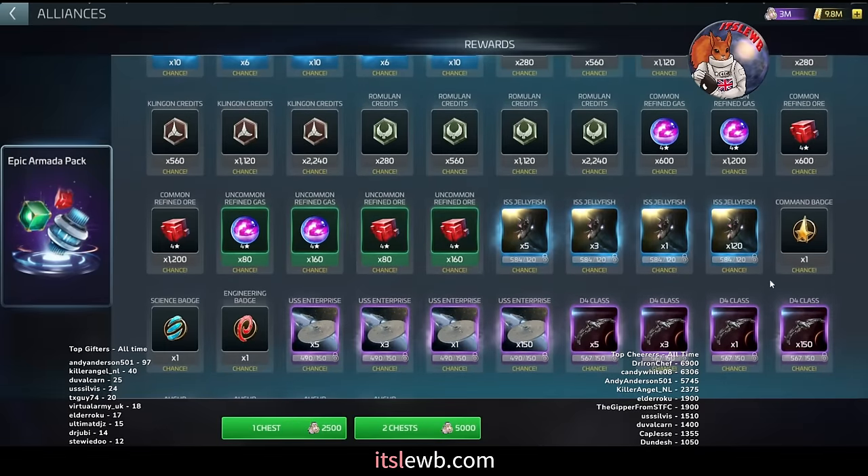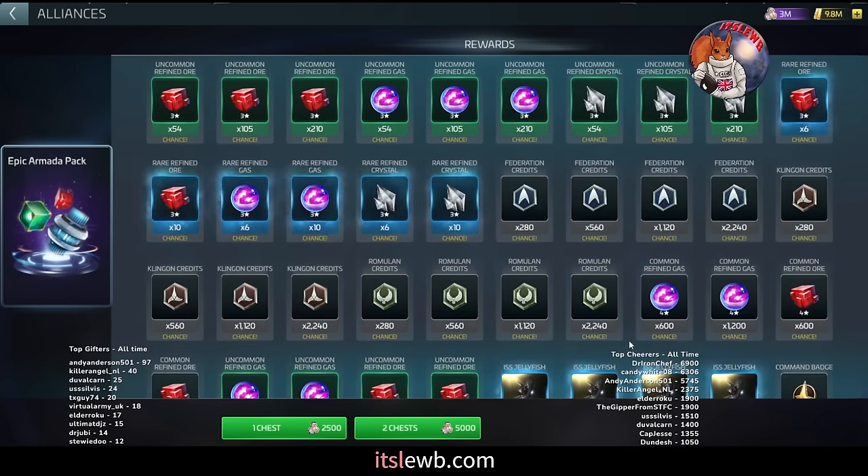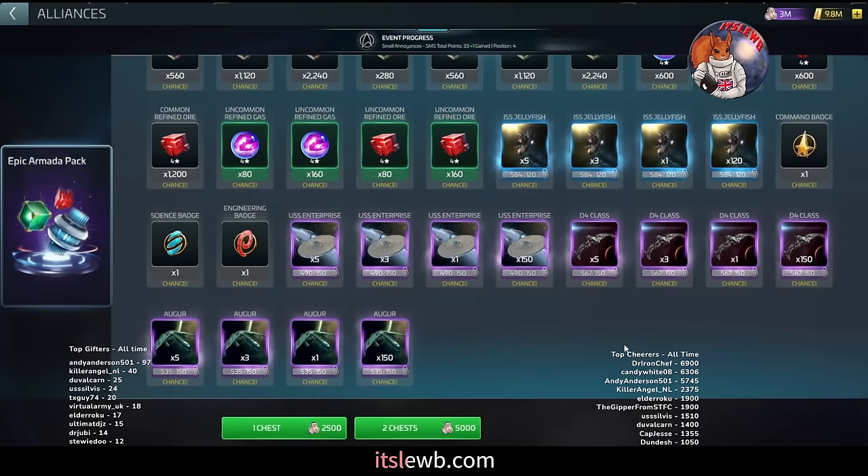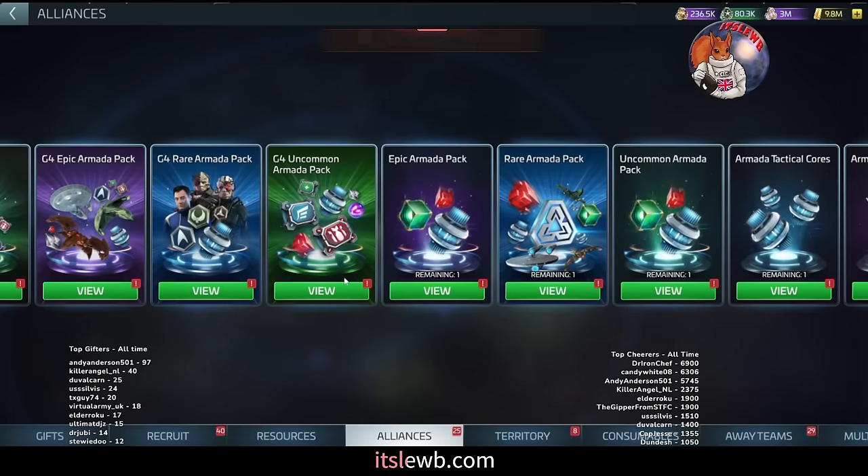If you've got buckets of loot and you're sitting on four or five hundred thousand at ops 33–34, pull a few to get some credits. But start banking up ready for when you get to the 40s — and I'm going to talk about that strategy in a second. That covers the G3 segment.